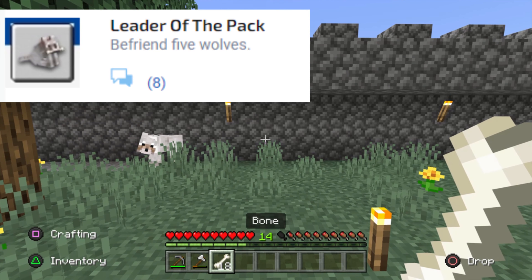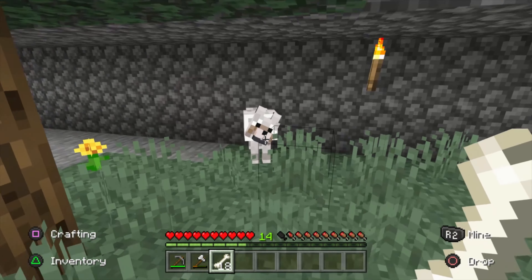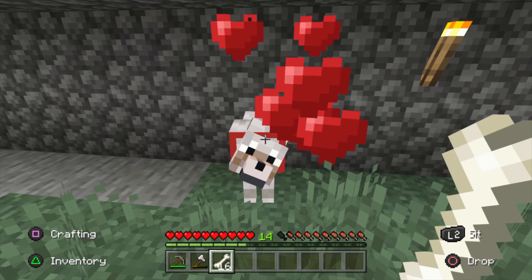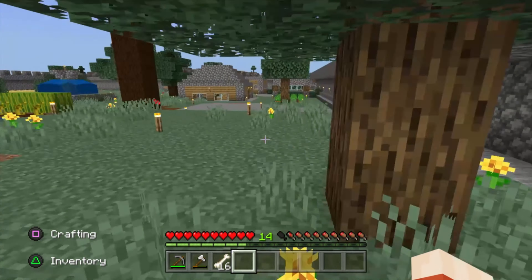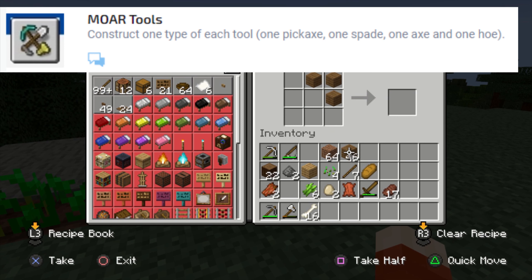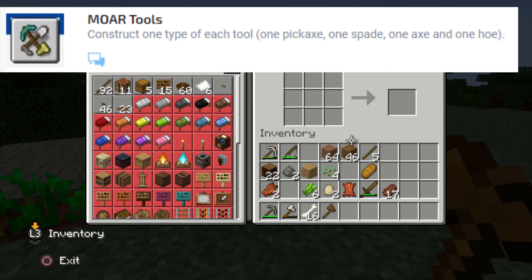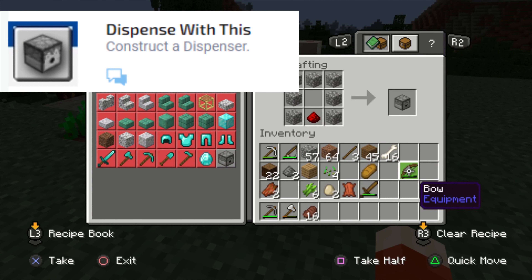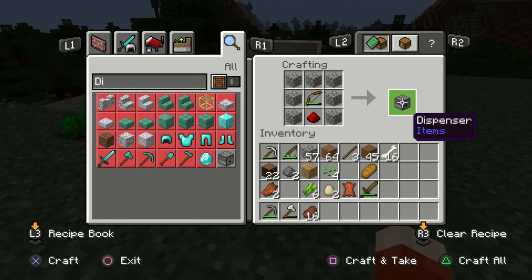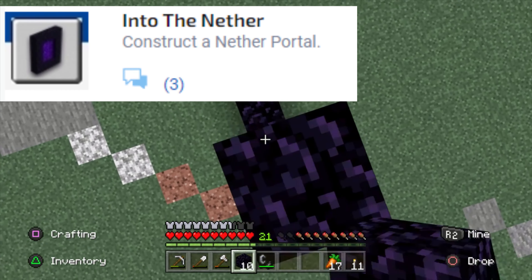Leader of the Pack: befriend five wolves. If you kill a skeleton, it drops bones, and if you feed bones to wild wolves they will become tamed dogs — do this five times. More Tools: construct one type of each tool — one pickaxe, one spade, one axe, and one hoe. Dispense with This: construct a dispenser. Into the Nether: construct a nether portal.